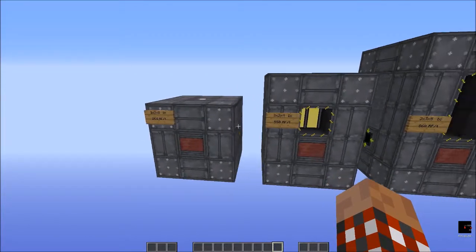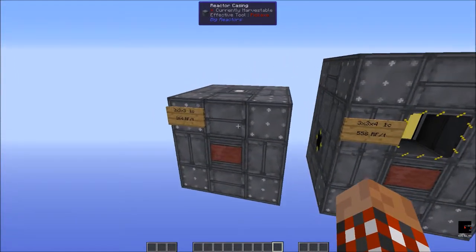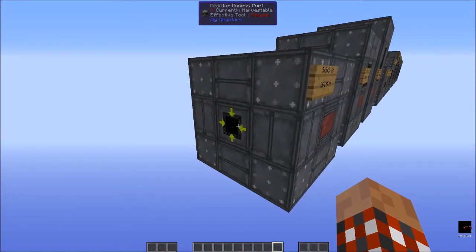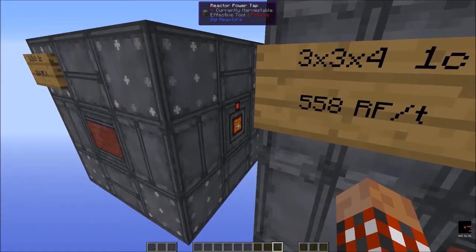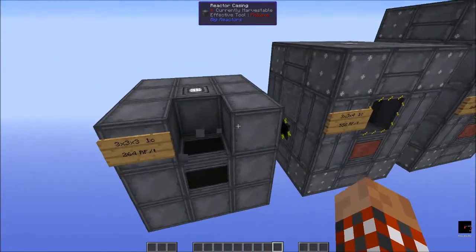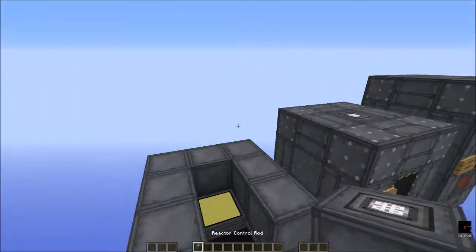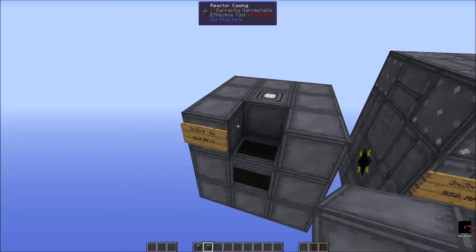Here we have the cheapest of the big reactors — the smallest and least costly in resources. It's the 3x3 cube. It only has a single core, and to make it valid you just need one controller, an access port to put in your fuel, and a power tap — you don't technically need one, but that's why you're building it, so you might as well. Inside there is a fuel rod, and on top of it a control rod.